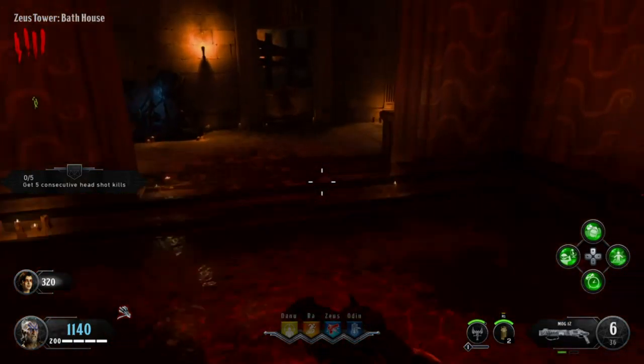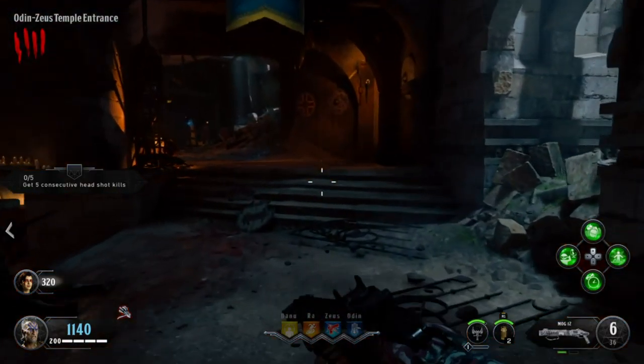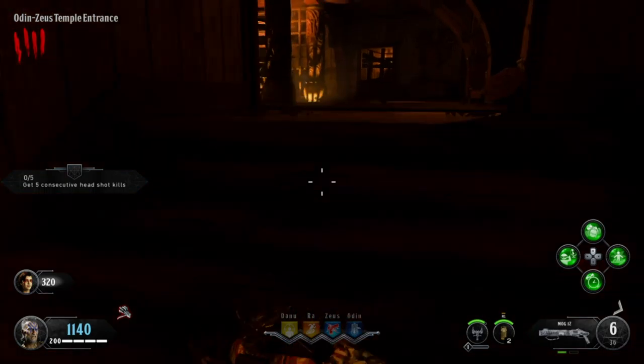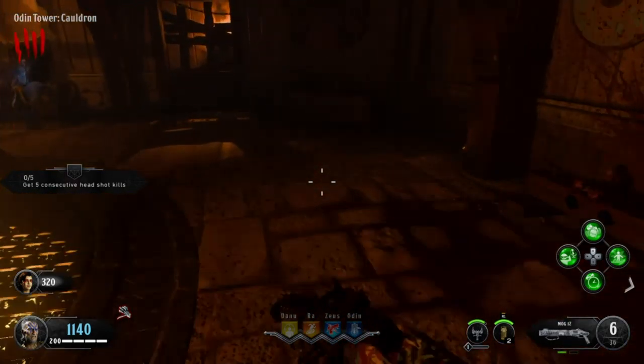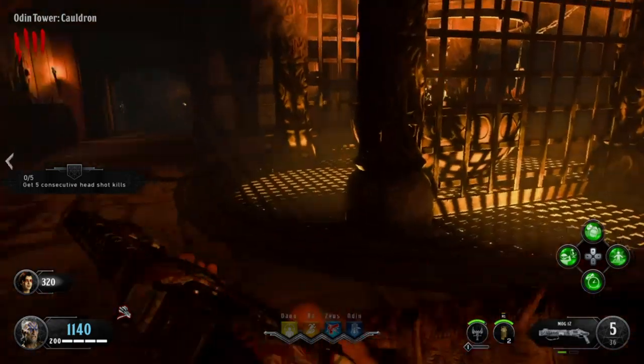Once you go down all these stairs and enter into the crypts, you go right here and the door is just right here. Open this one up and the first location for the last shield part is right here on the wall.